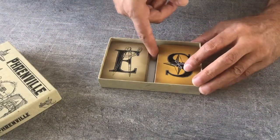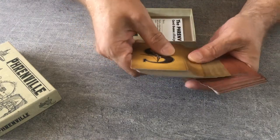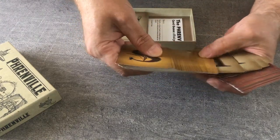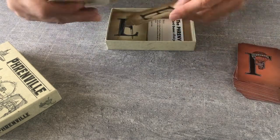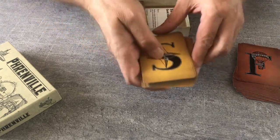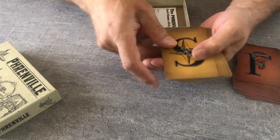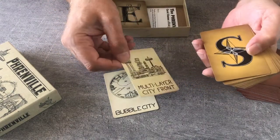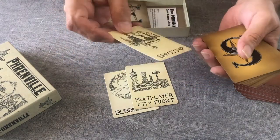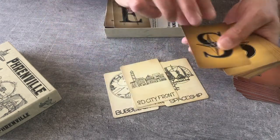Here you have three decks. The first deck is the style cards. The style cards represent the kind of city you need to draw — here, bubble city, multi-layer city, a spaceship, a 2D city front.